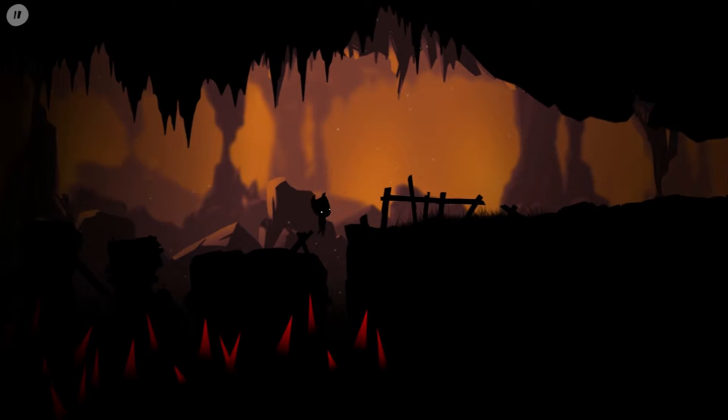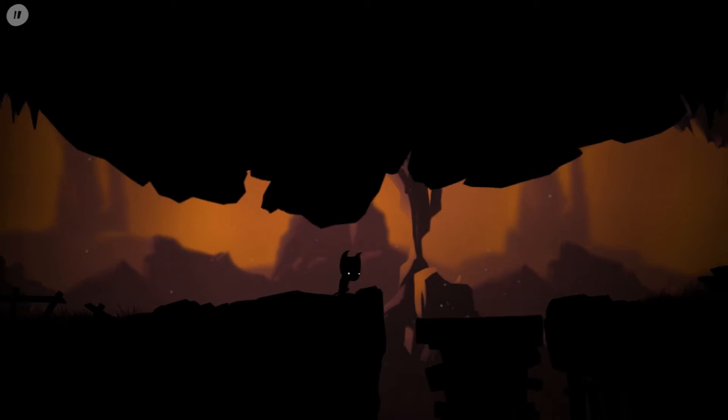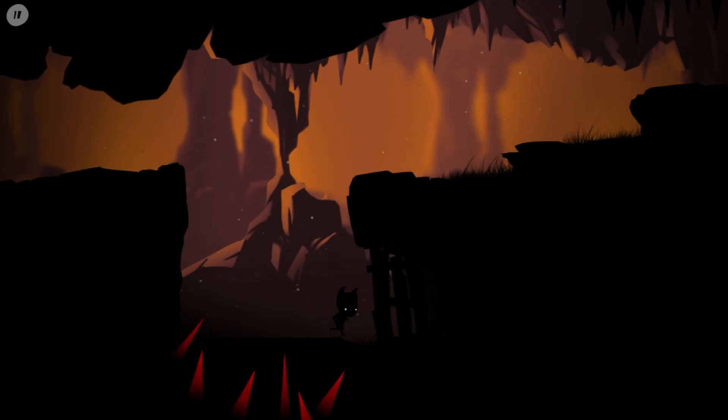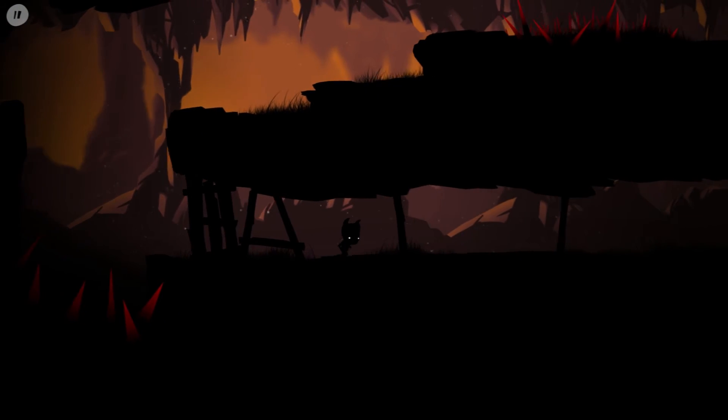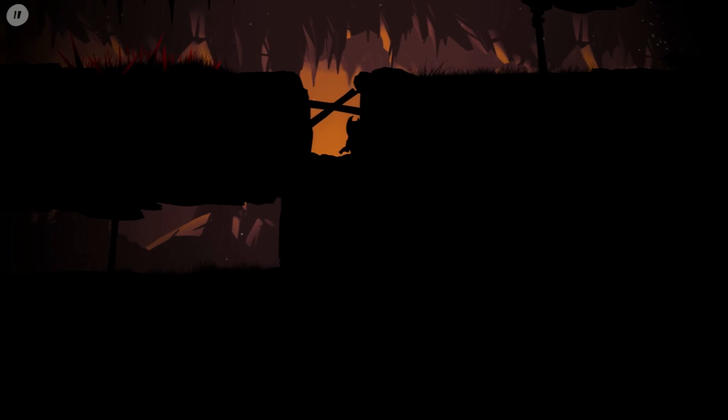The only hard thing is how much the camera shakes. You want to stay on the platform for when it falls down, then hit the switch because you can't go through the spikes — there are too many there. And that leads to the end of level 14.